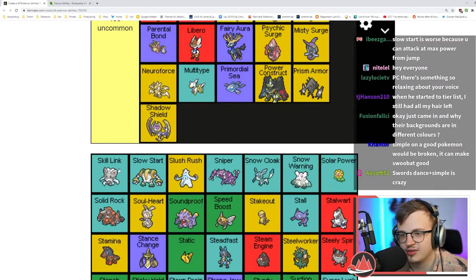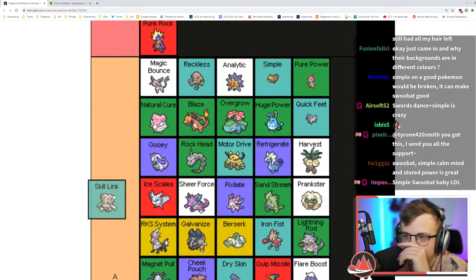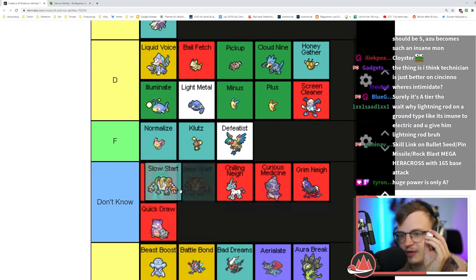Skill Link is also really good — it makes multi-hit moves always hit five times. Really good on Cinccino, really good on Cloyster with Icicle Spear. A lot of good damage increase, I like it a lot. Slow Start is obviously bad for you — F tier.